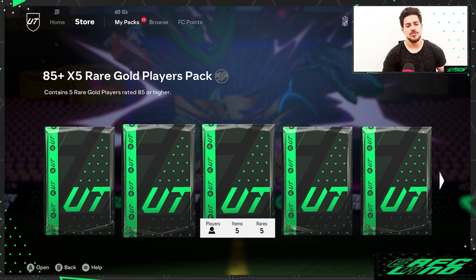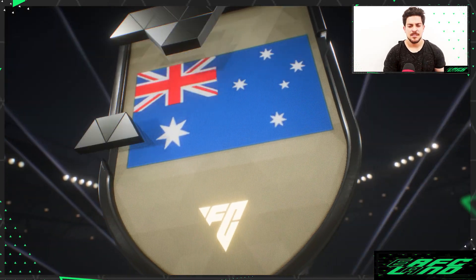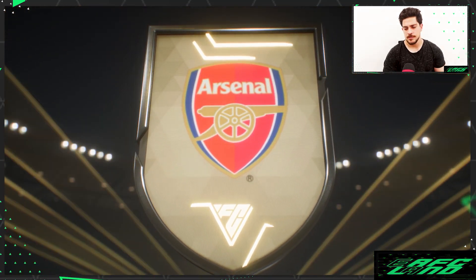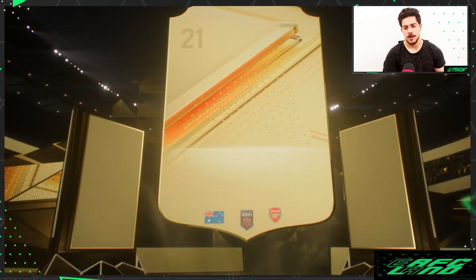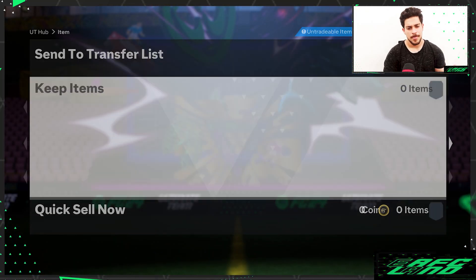Let's open the Jumbo Packs first. We got a physical card — Australia left winger — it's a woman's card. I'm not sure of the exact pronunciation, basically just some gold ones.